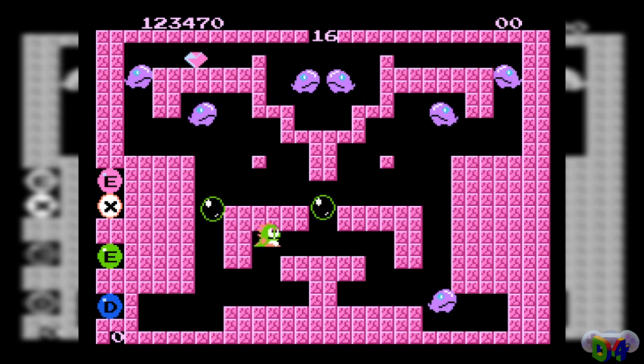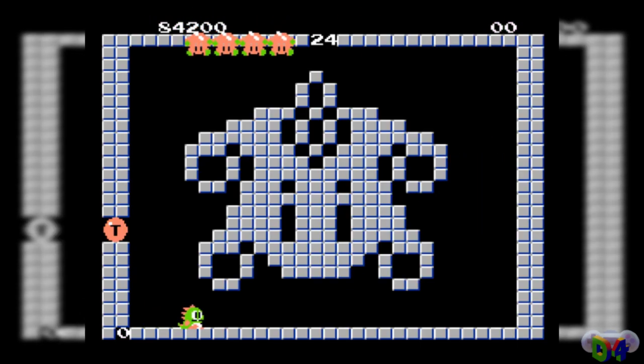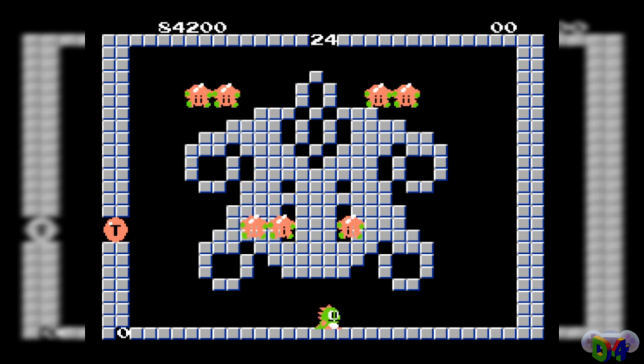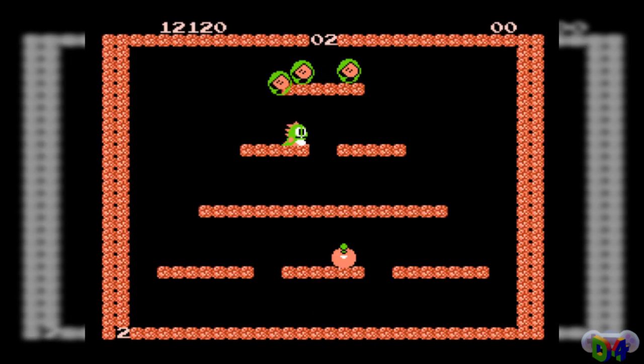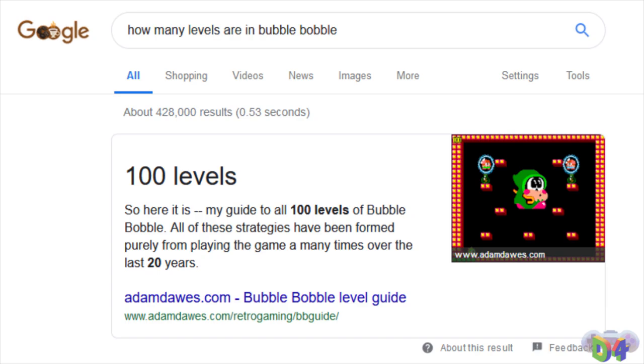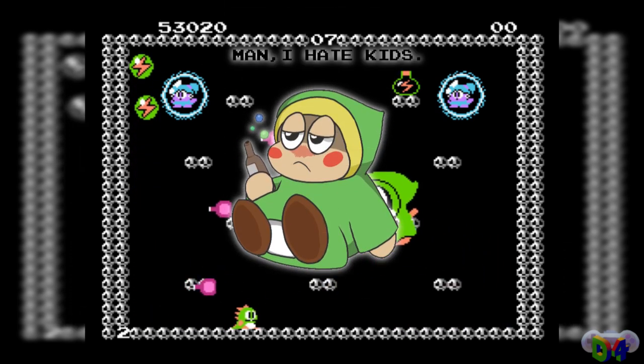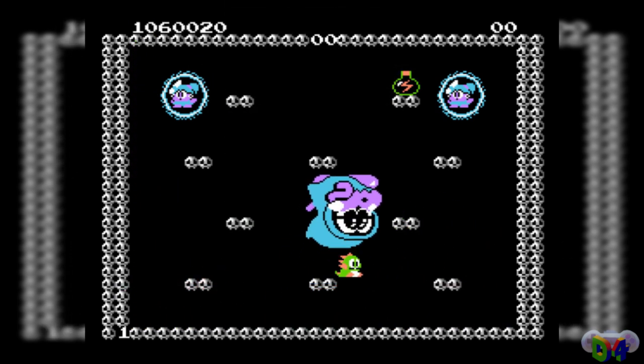Each screen is perfectly stationary, with Bub and Bob able to see everything a level has to offer right from the get-go. Their mission is to take down every enemy — trapping them in bubbles, then popping them with the spikes on their back — before moving on to the next screen. Repeat 98 times, slay the fearsome SUPER DRUNK at the end, and beat the game.